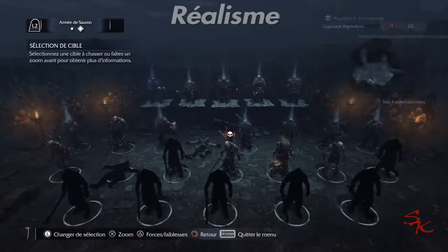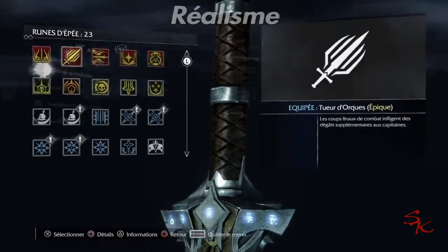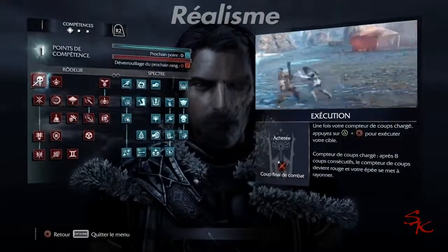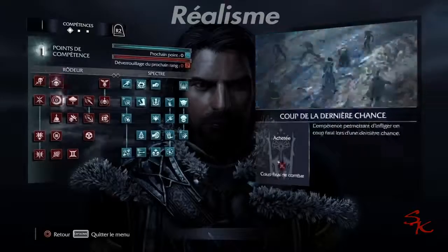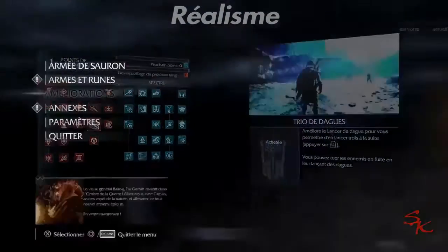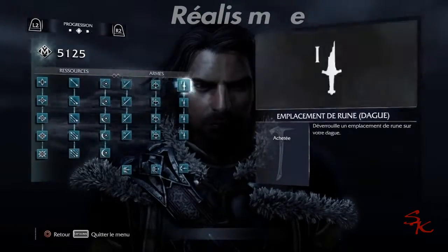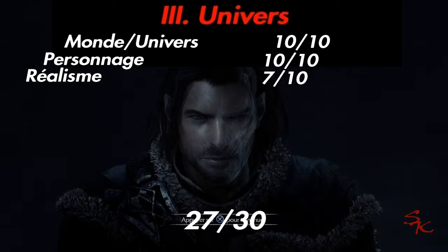On part sur le réalisme — pour moi c'est plutôt la cohérence du jeu. La cohérence, c'est le système de pouvoir, la montée des rangs, l'expérience. Ça a été relativement rapide. Le jeu est cohérent : il faut tel pouvoir pour avancer dans tel niveau. Mais je trouve qu'il y a des trucs totalement inutiles — par exemple les dagues, et dans les attributs les runes, c'est inutile si on a déjà tous les pouvoirs. Donc 7 sur 10. Ça fait un 10 pour le monde, un 10 pour les personnages et un 7 pour le réalisme — soit 27 sur 30. C'est une très bonne note.